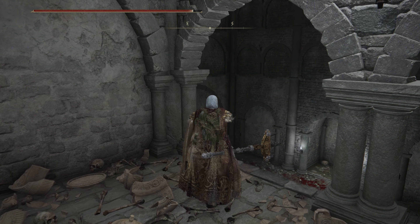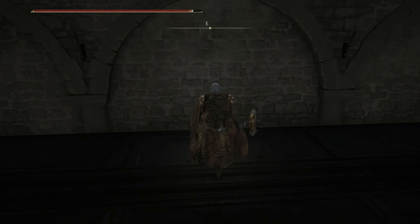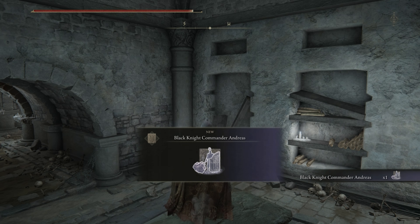This next room has a sneaky guy that's hiding just to the right around the corner. And although these black knights tend to hit like a truck, they also move very slow, so use those opportunities to go in for a crit.